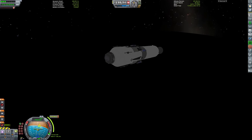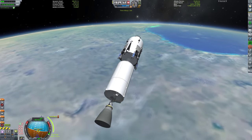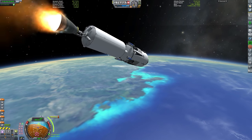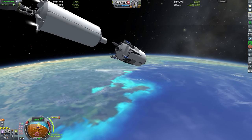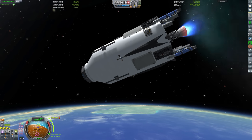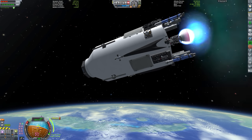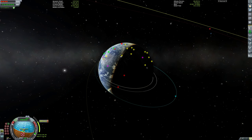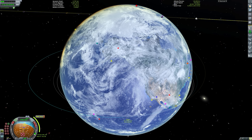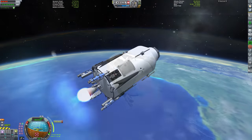Once we're in the Moon's sphere of influence we can come right down to a low periapsis. Fast-forwarding, we bring it to around 6 minutes before our maneuver node to burn away the last fuel in Stage 2. We decouple that and fire our single RL-10 engine. The reason we're burning so far before the node is that this is a very small engine for the payload mass it needs to push to the Moon. In the first pass we only wiped off around 1,100 meters per second, but with a lighter payload mass we'll complete the rest of the burn in one pass.